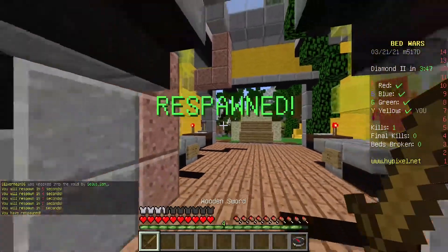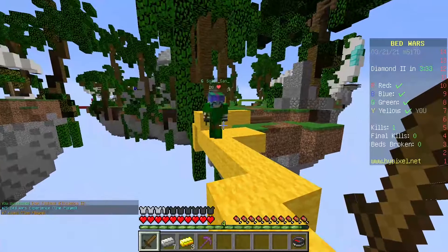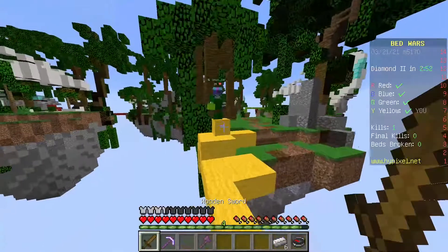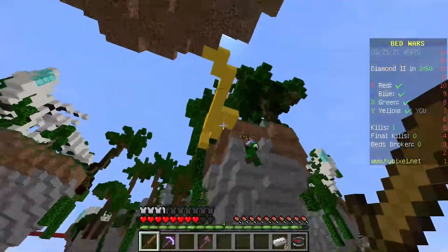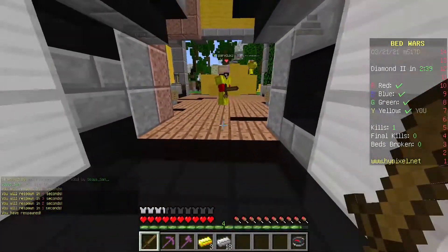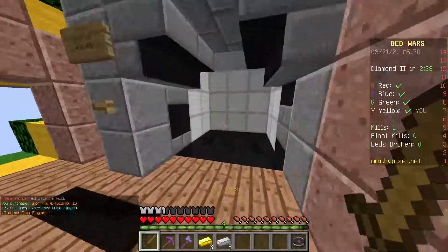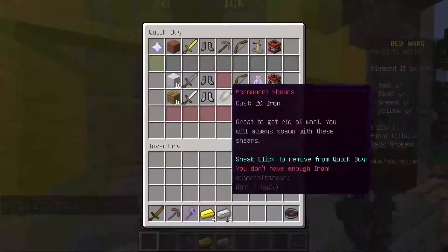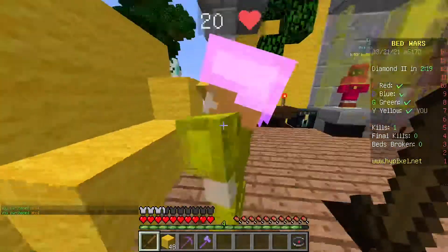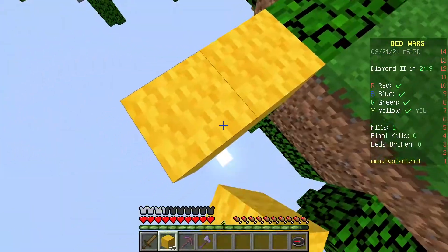They have wool on their base, but now they're coming for our base because my teammates won't come help. I do suck this game. I might not upload this episode - actually no, I will upload it because if I don't, it doesn't show the progression of me getting better. I need to go over and get the other diamonds since it doesn't look like anyone's got over there yet.